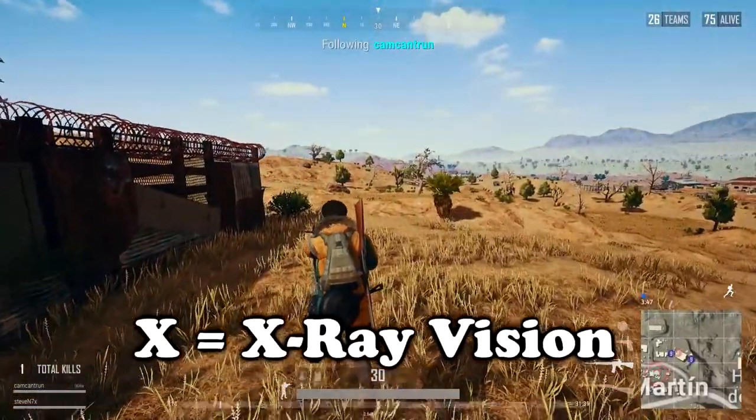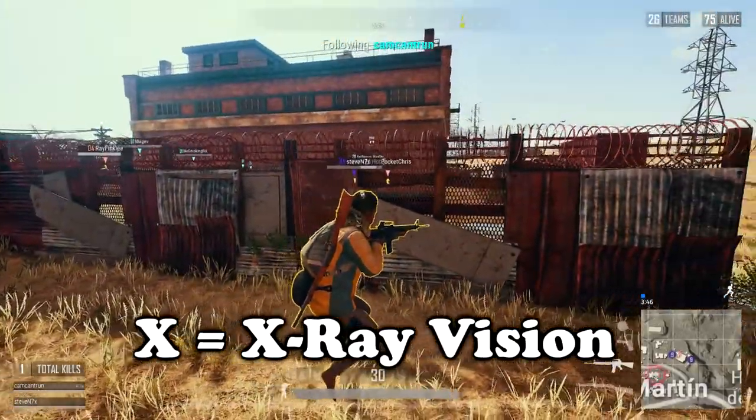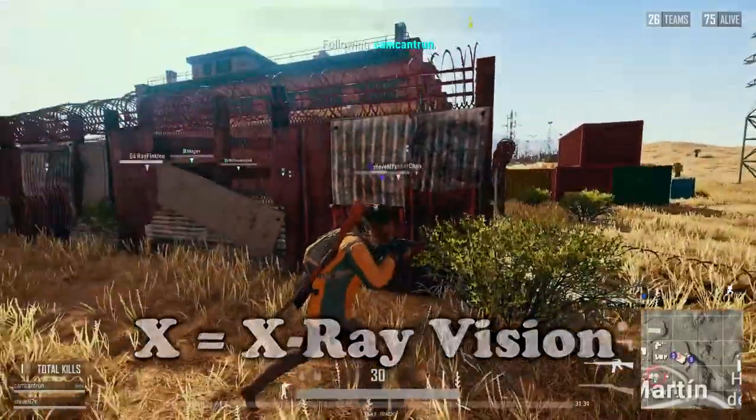At any point while working with the replay feature, you can press X and that will toggle an x-ray for nearby enemies. You'll see them yellow-outlined right there. Pressing X again will toggle that off.